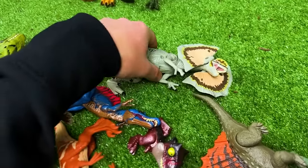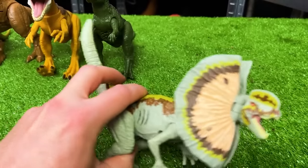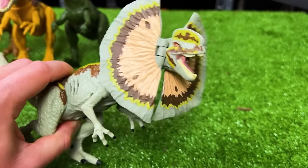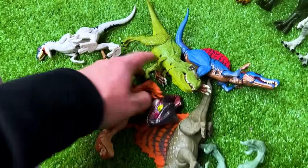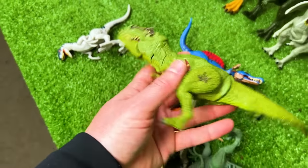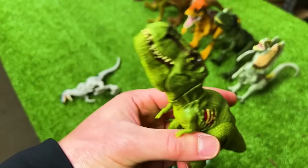For our next apex predator, we've got our first Dilophosaurus figure of this collection. This is an older figure and it features an action when you move the tail — it moves its head back and forth. Now we're getting down to the much smaller figures. This next figure is another old Jurassic World T-Rex — it's got the bright green coloring with some battle damage on the side, and you can use the tail to move the head.